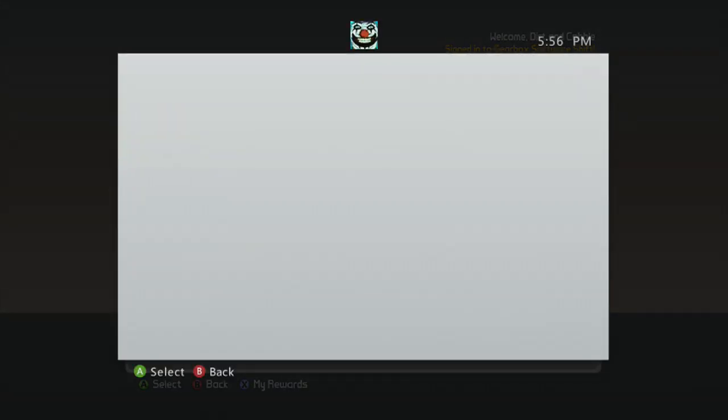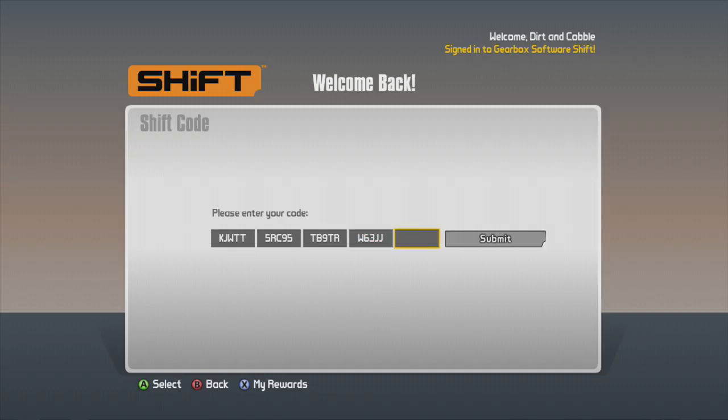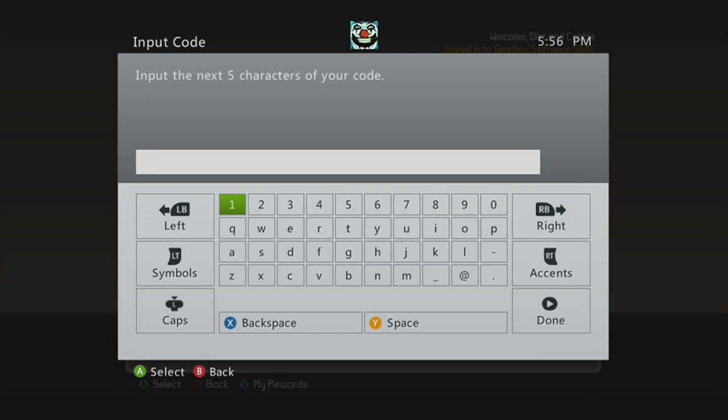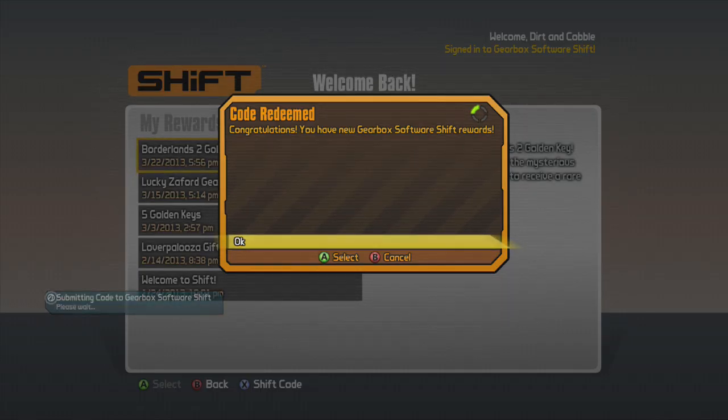This fourth part is W-6-3-J-J. And then one more part here: F-H-J-W-S. Submit.